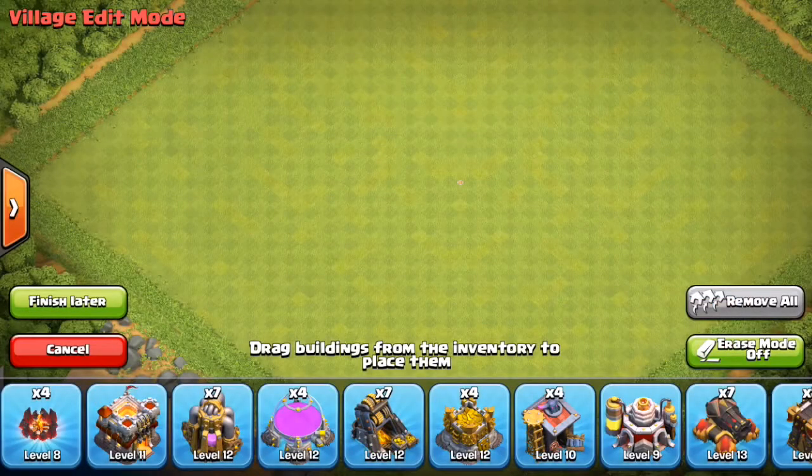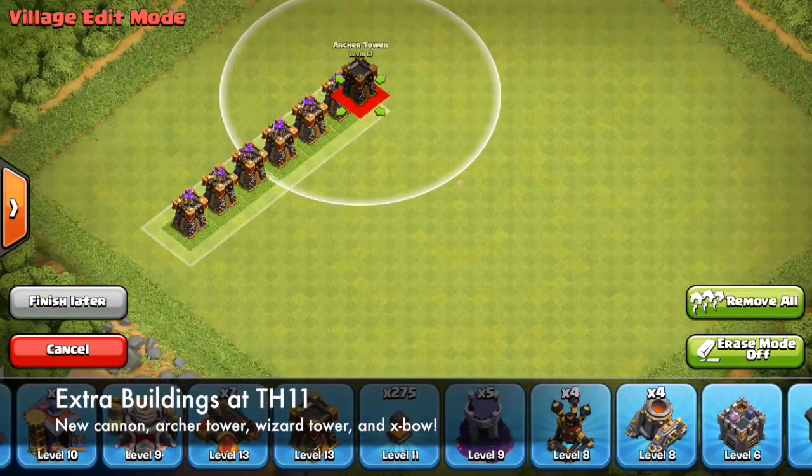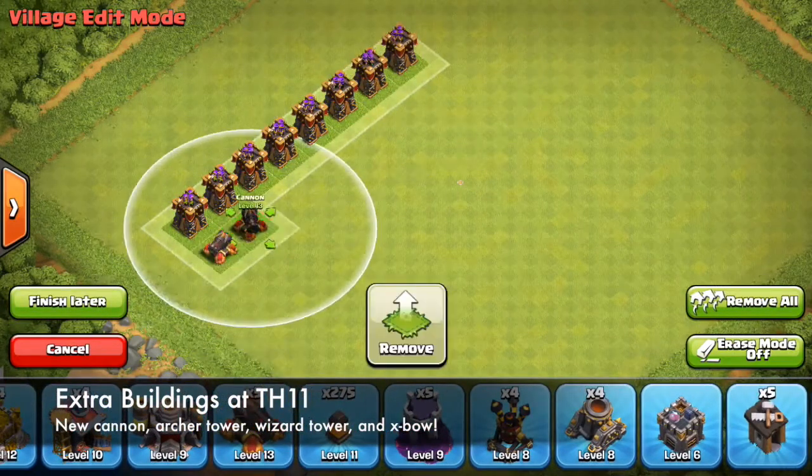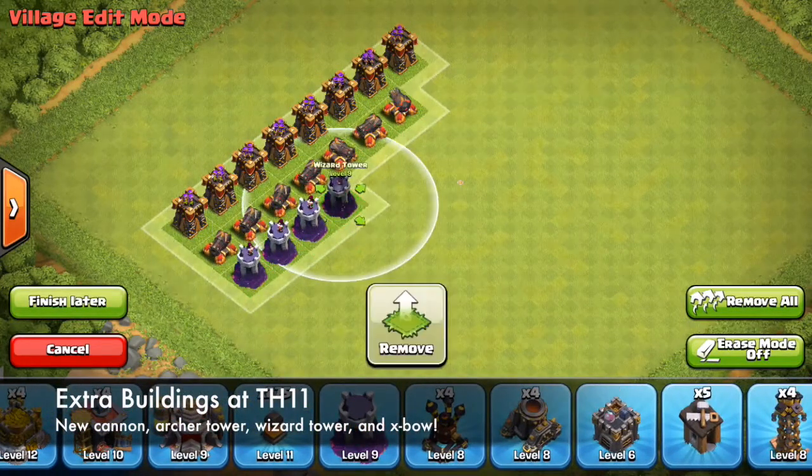Keep in mind you're going to get a total of eight archer towers at Town Hall 11, that's seven cannons, five wizard towers, and four expos — which means you can have a perfect square of expos in your base, which is sure to be pretty nice.